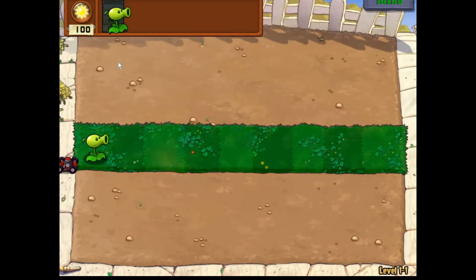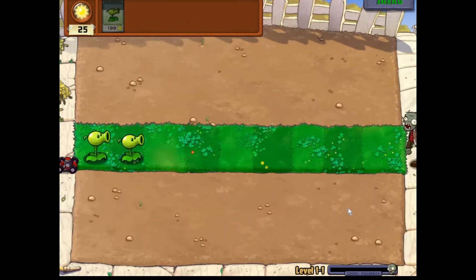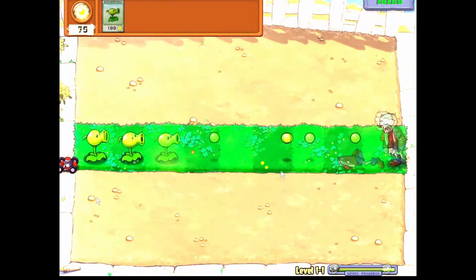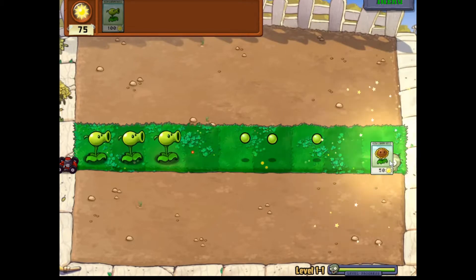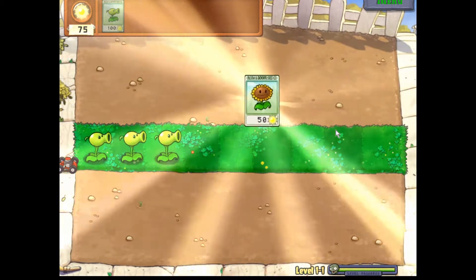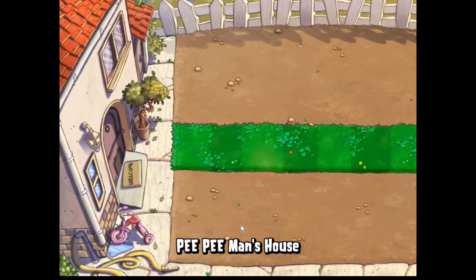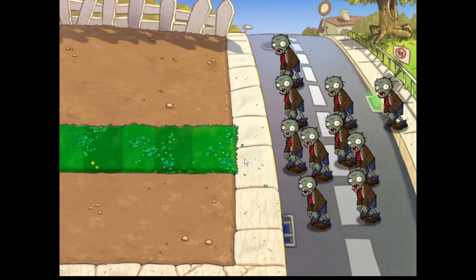So your sunflowers are the currency. Use that to buy plants, and the plants help you defend against zombies. We get the Sunflower — it gives you additional sun. This is like an essential plant right here.